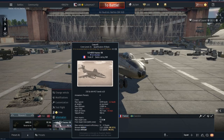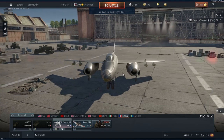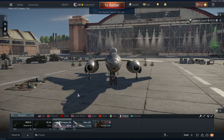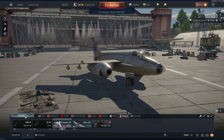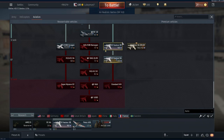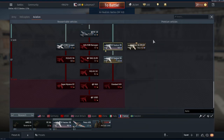G'day guys and welcome back. Today we're going to be having a look at the S.O.4050 Vautour 2B. This is a rank 5, battle rating 9.0 French jet bomber. It's pretty well renowned in the War Thunder community. There are three variants of this in the game: the premium variant, the 2A, and the 2B, which is the first one in the tech tree.